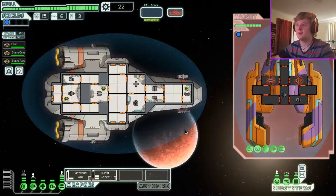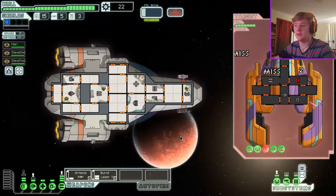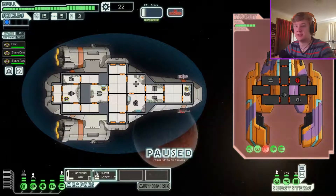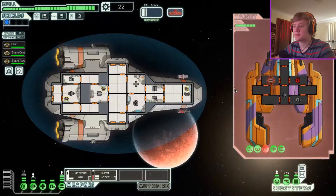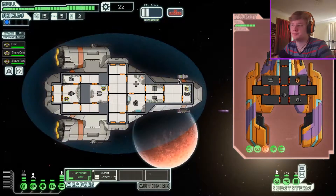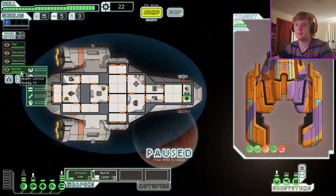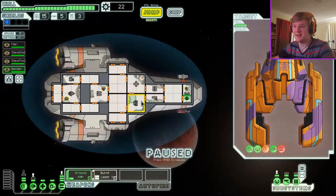We just got hit but we killed the shields, which is good. I'm not gonna use any more bombs because I only have five left. We surrender — take one of our slaves as tribute. If you destroy us they'll all die anyway. I'll take him. Can't rename him to Slave Three, what a shame. You can go sit in there.